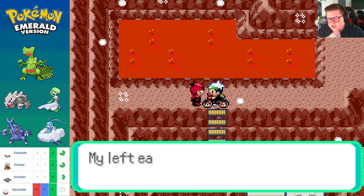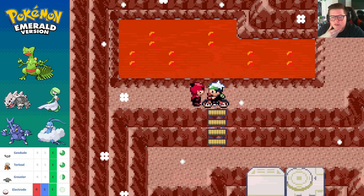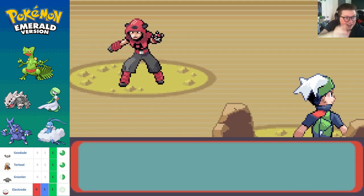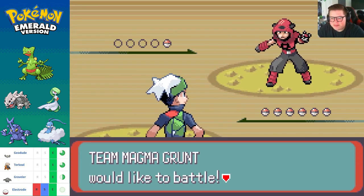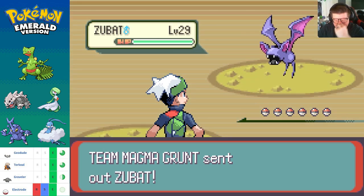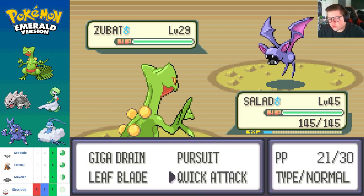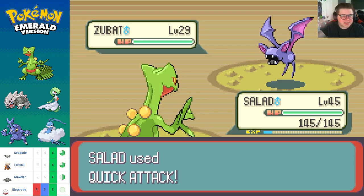A grunt says 'What did I do to deserve this guard posting? My left ear is burning.' That's actually funny — his positioning is funny. Nice job Game Freak. All right, let's do that. Just ripe for a Quick Attack pimp slap.